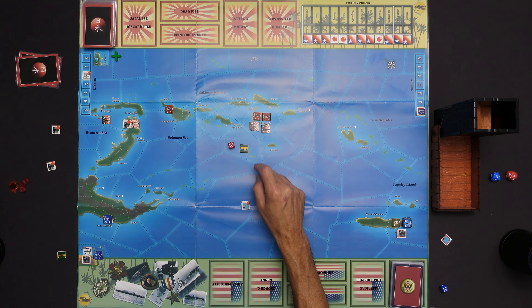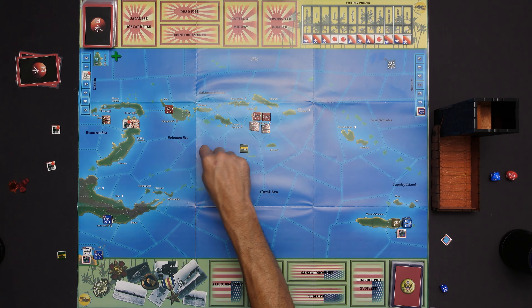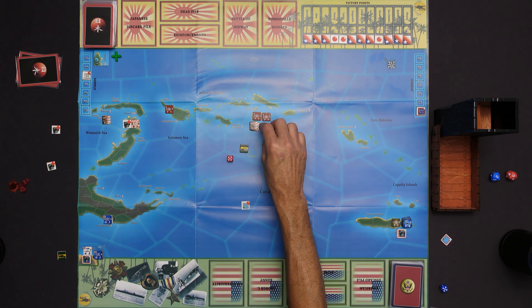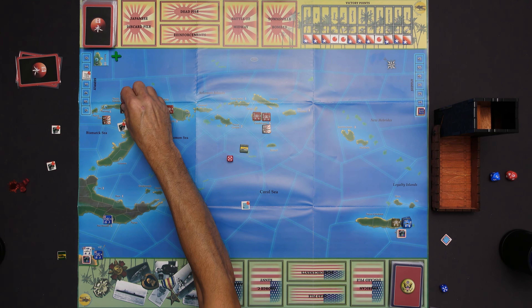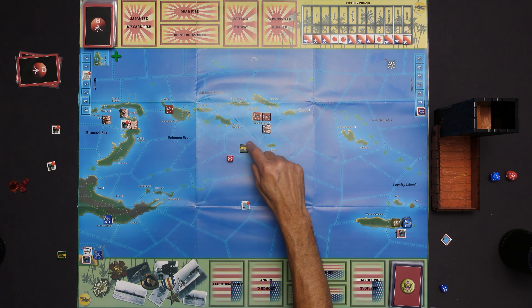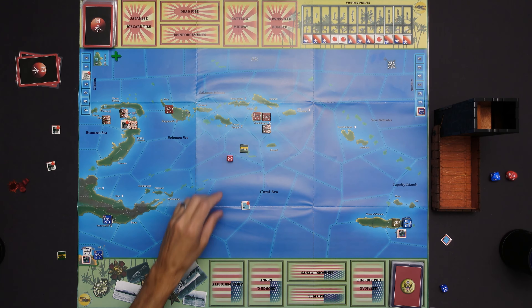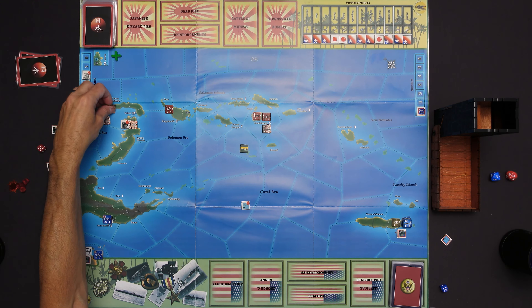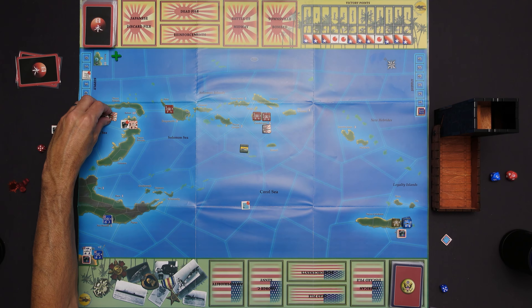Now I want to bring these ships back out - they get to move five spaces. One, two, three, four, five. So this will take them all the way back to Rabaul. They're here - that's six total, they can't move anymore. They're kind of hanging out here with this other LS ship, and I'm going to keep those separate for now because this stack has already moved.